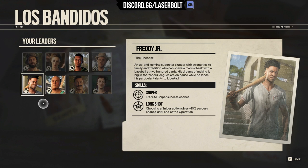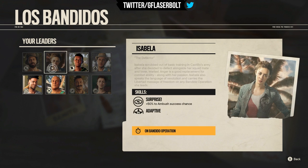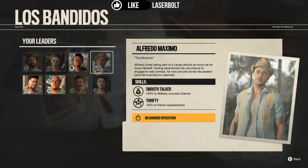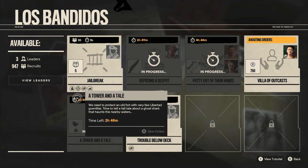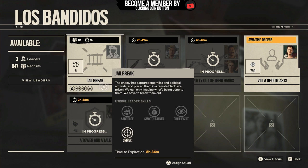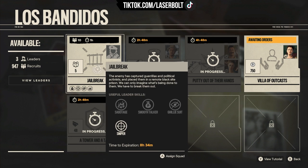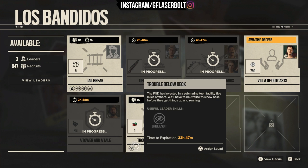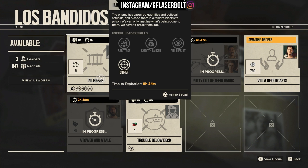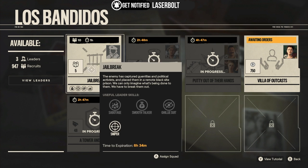You're going to need to unlock leaders to do these missions. It's extremely important to understand how the leader system works so you can better the odds of completing them. Each leader has a representative icon — for example: survival, surprise, inquire, smooth talker, sabotage, ghillie suit, reckless, and sniper. These icons represent the missions that are going to be beneficial for that type of character. Each mission tells you exactly what 'useful leader skills' are required, such as ghillie suit, sabotage, or smooth talker. You simply match the leader's icon to the mission you want to run.